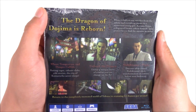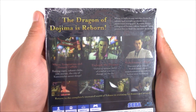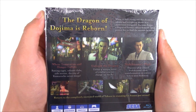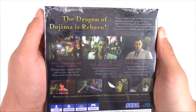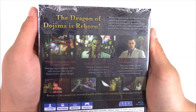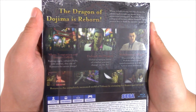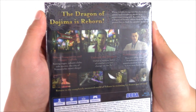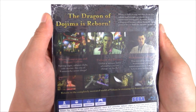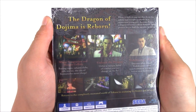From the back they show you 7 different scenes. It says: the Dragon of Dojima is reborn. When 10 billion yen vanishes from the Yakuza and everything points to a mysterious young girl, Kazuma Kiryu, a disgraced former Yakuza himself, must protect her to find the answers he seeks. Under the first scene it says: where temptation and danger collide — batting cages, cabaret clubs, side stories, the city of Kamurocho never sleeps.